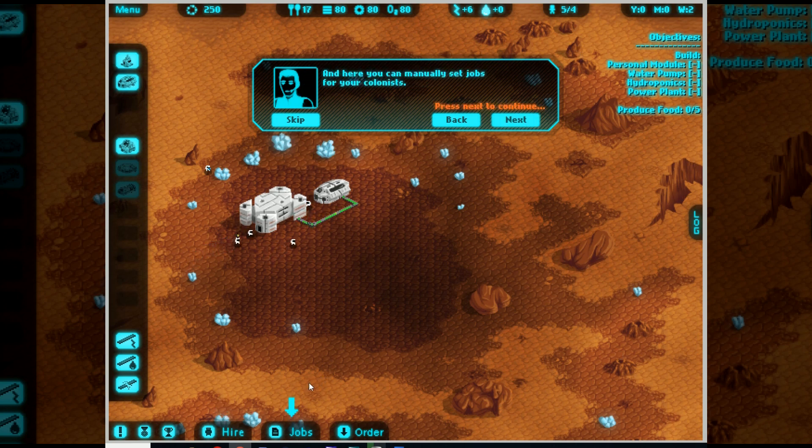Here you can manually set jobs for your colonists. When you hire from three tiers of colonists - the better ones are more expensive - you can restrict them to doing certain tasks. Here you can order resources if you have problems producing them, but keep in mind it's pretty expensive, and it also increases over time. Every time you do it, it goes up. Colonists need food and oxygen - obviously.